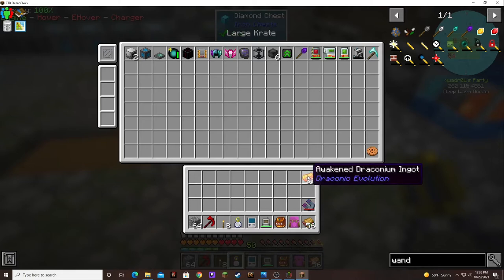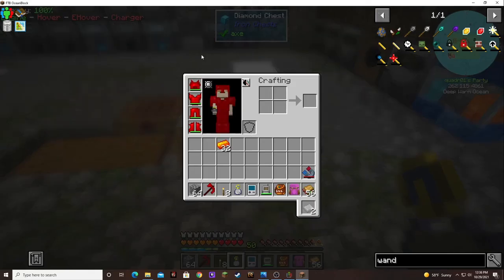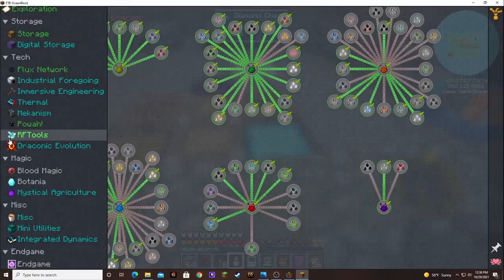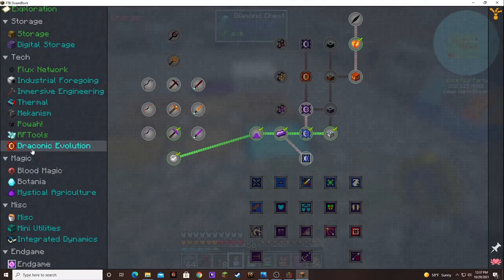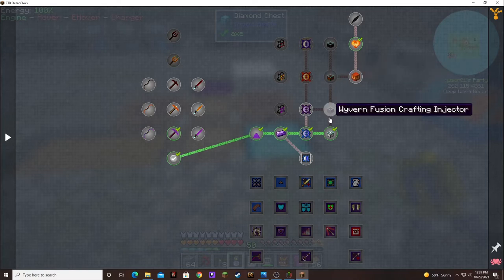I wonder if I should put this Awakened Draconium in this system — I might forget that I have it. Is there a quest for that? Or is it locked? It's locked behind until you can make it for yourself.